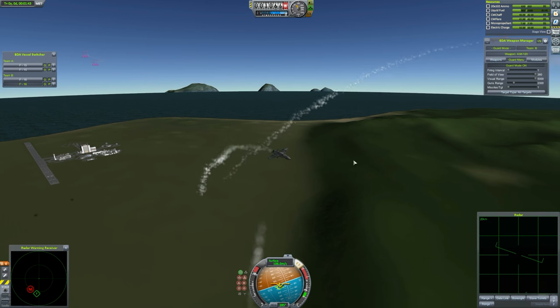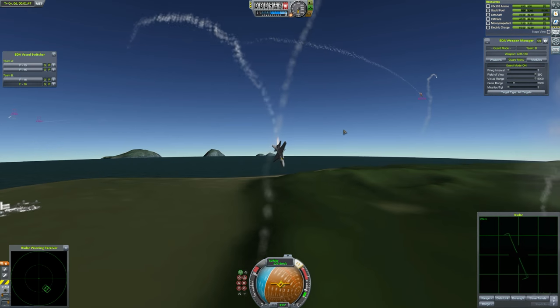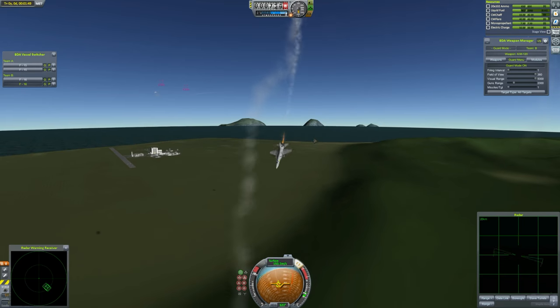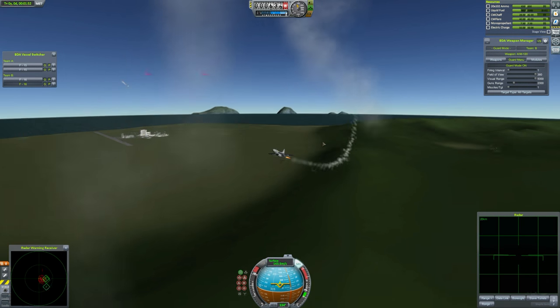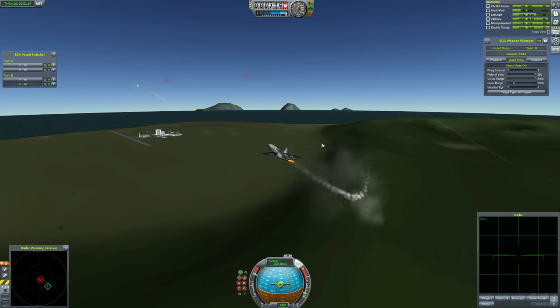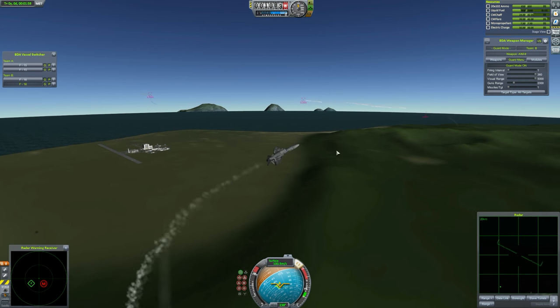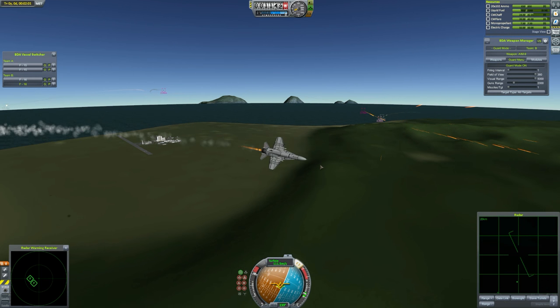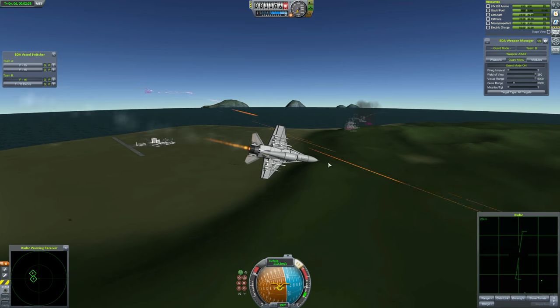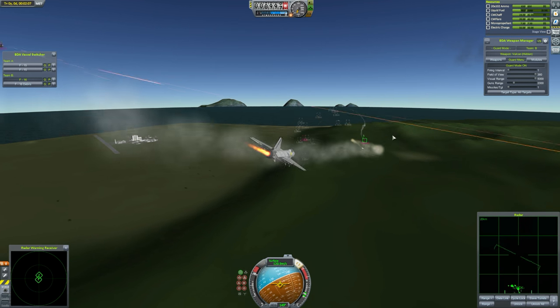I wonder if the F-16s will beat these F-15s. It would be rather satisfying, actually, if the F-15s did win, because then the most successful fighters in the real world would be the most successful fighters in the KSP world. Looks like these F-16s haven't really turned well, and they just managed to dodge a missile. They haven't really turned to fight particularly well — they appear to just be running away. One of them gets taken down swiftly by an F-15, and so does another.